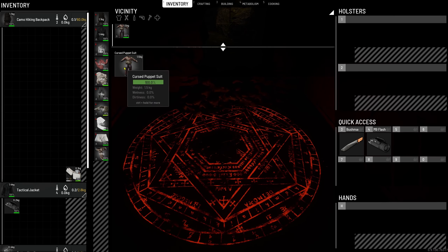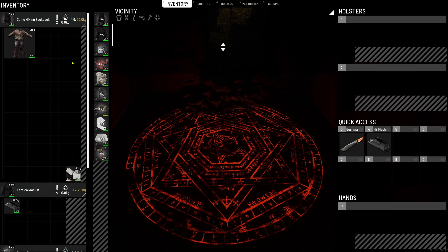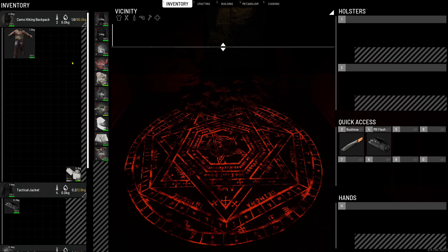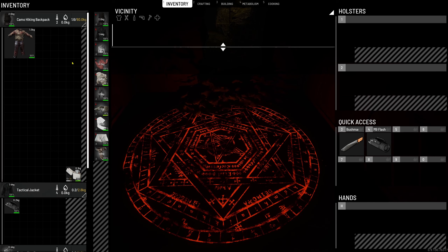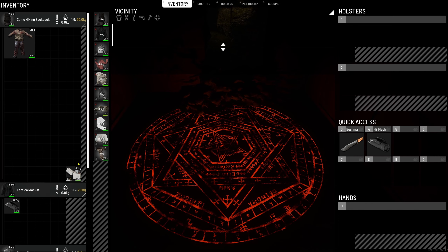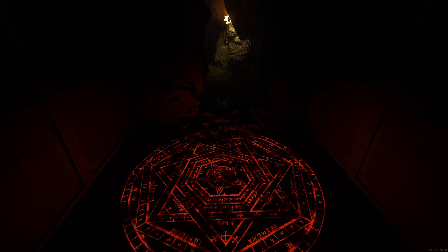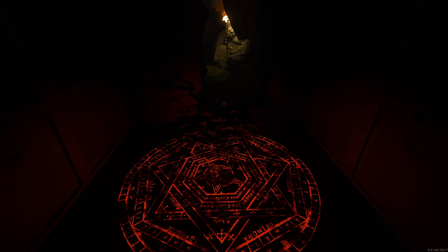Boom, there we go! That is how to obtain the cursed puppet suit. Make sure you've got all the items: ten bones, two eyes, the puppet head (not human head), and your lighter. Get down here and make sure you're set up just before the stroke of midnight. Take care, stay safe out there, and I'll see you in the next one!